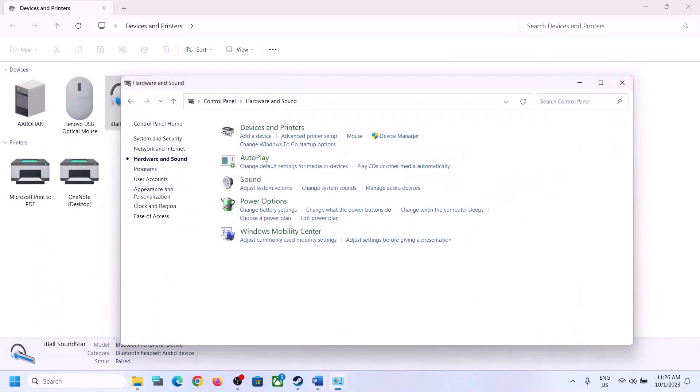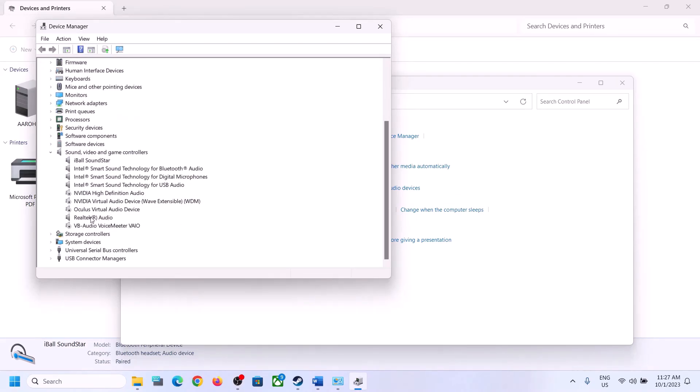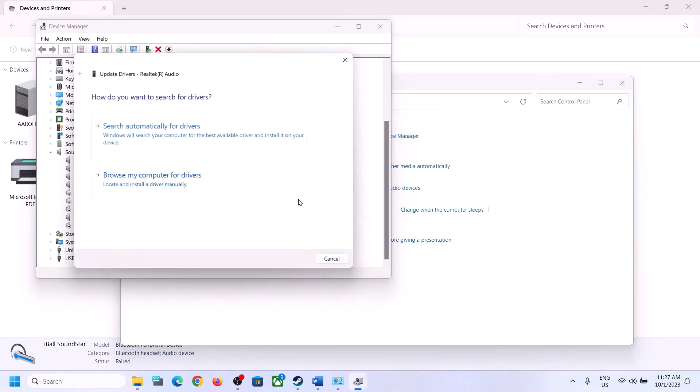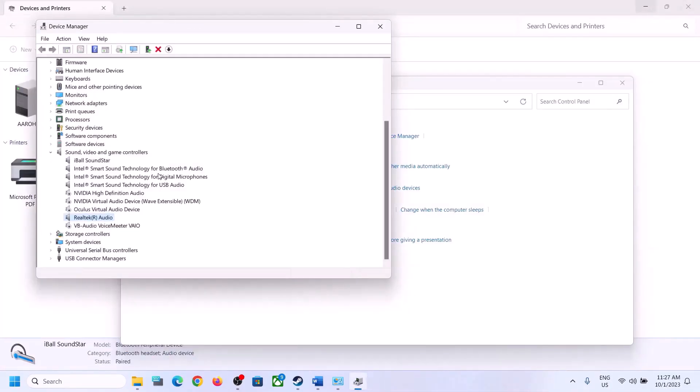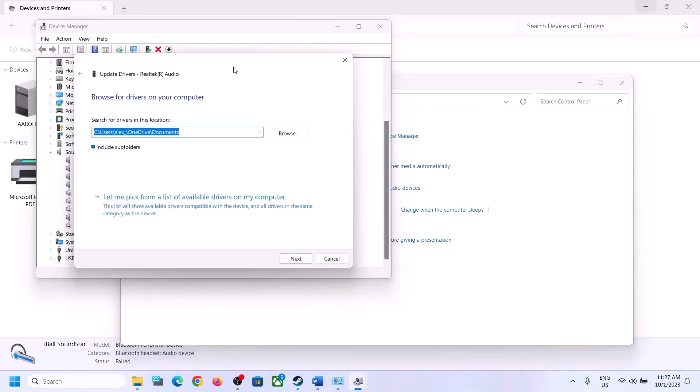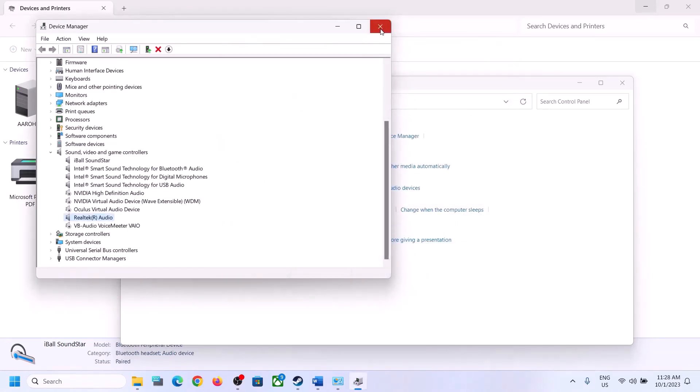The next step is to update or install the audio driver. Right-click on the Start menu, open Device Manager, and expand Sound, Video and Game Controllers. Select your audio device, right-click, and click Update Driver. Choose 'Search automatically for drivers'; if prompted, search Windows Update and let any update complete, then restart. If the problem persists, right-click, click Update Driver, choose 'Browse my computer for drivers', then 'Let me pick from a list of available drivers'. Try selecting High Definition Audio Device or a different Realtek driver, click Next, install it, and restart.